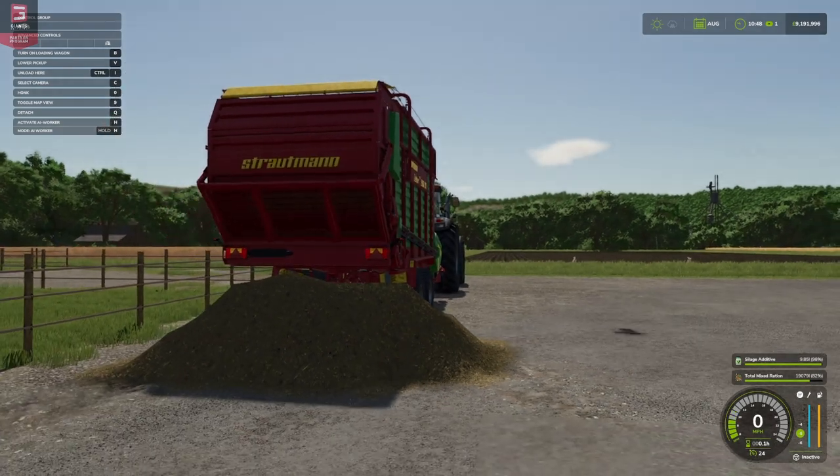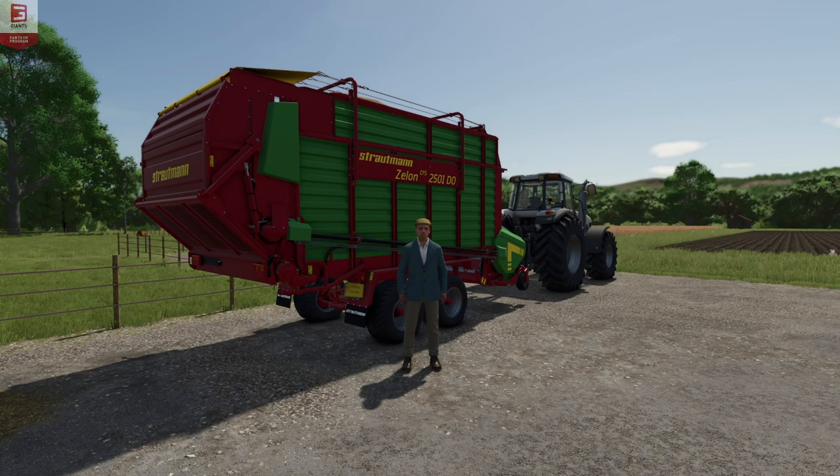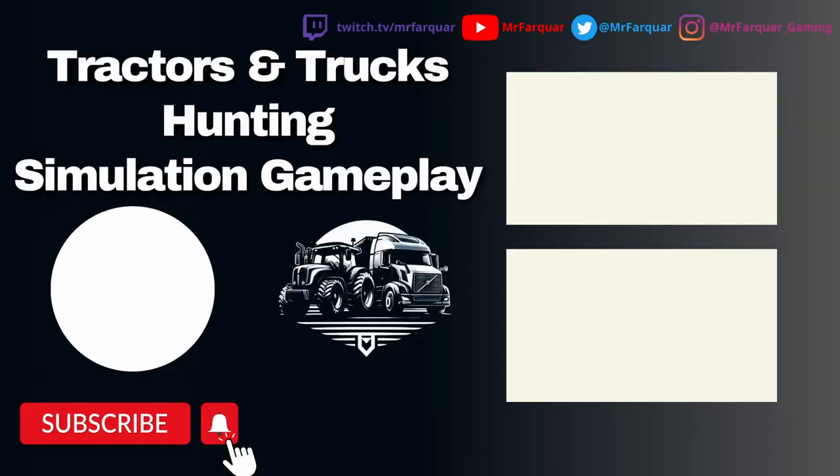There it is — the Stroutman Zelon CFS 2501 DO by Despo 93. A lovely little forage wagon, doesn't take a lot of power, has a decent capacity, and takes all that you need. Hopefully you've enjoyed this mod first look video. If you have, give a big thumbs up below. If you're new to the channel, hit the subscribe button and turn the bell notification on to find out when new videos go live. As always, comments and feedback down there — you guys have a wonderful day, hopefully I'll see you again soon, bye!